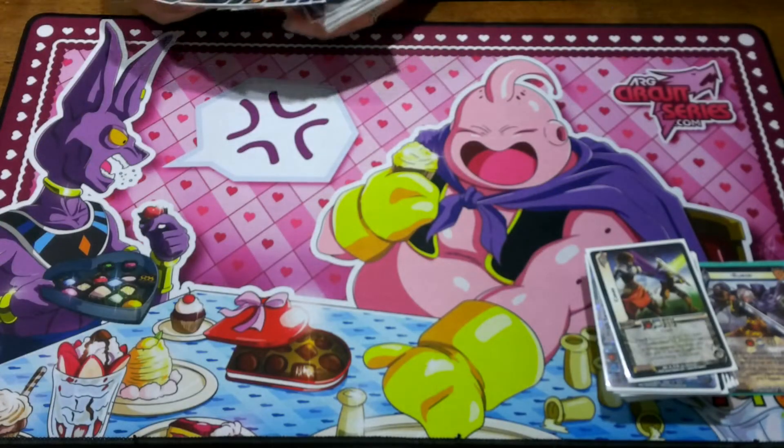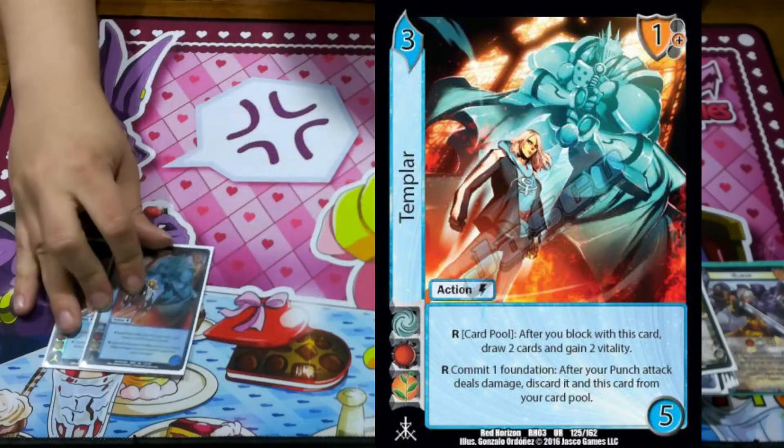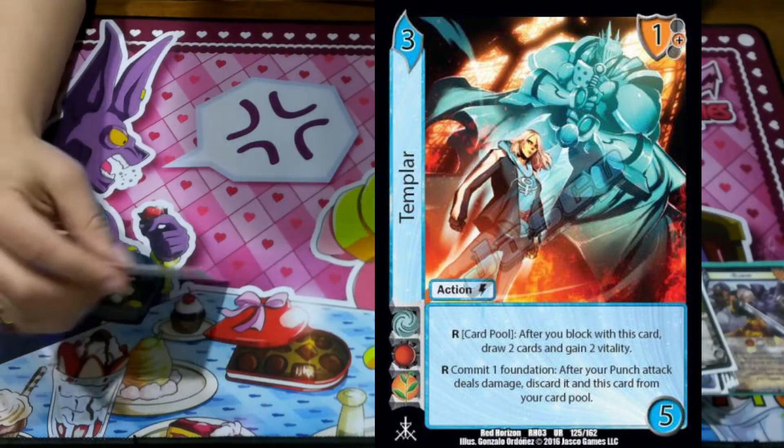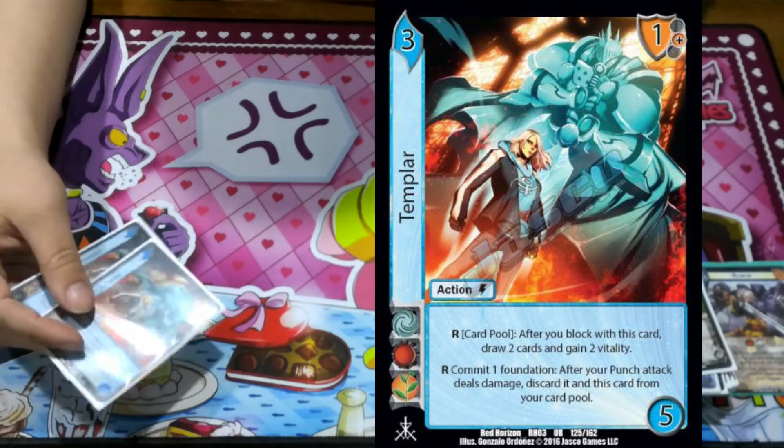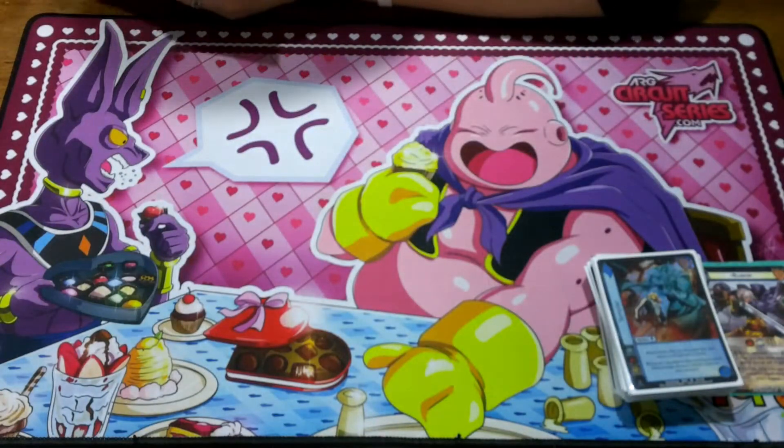Now we're going on to the actions and assets. We're playing two Templar, because sometimes you just want to live a little and get more cards in hand — half block, gain 2, draw 2, take your damage, use Elagor, get your stuff off.